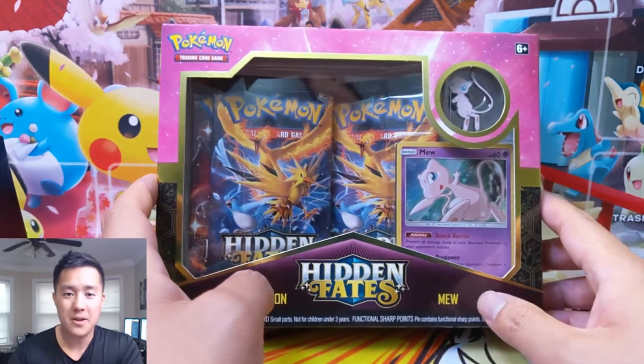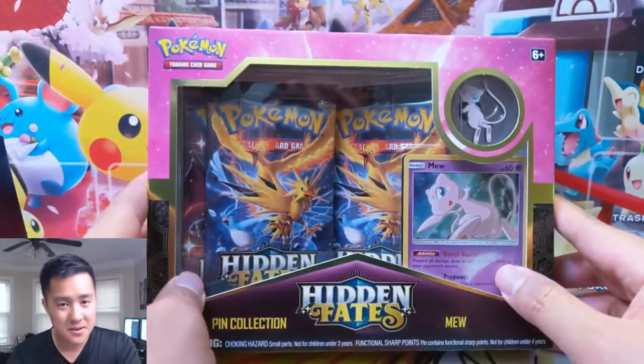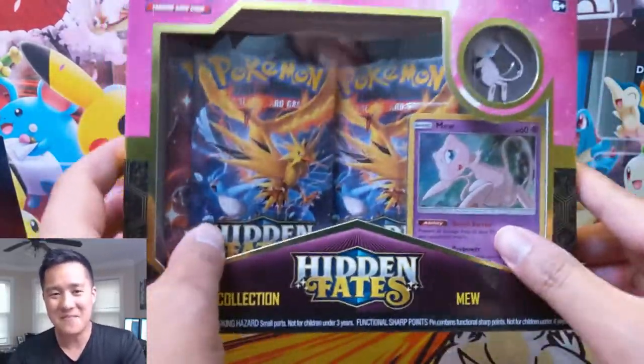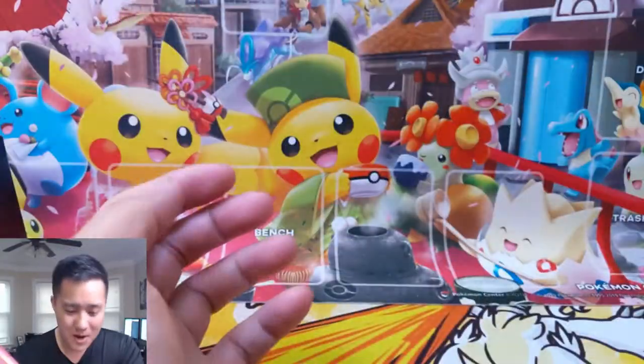What is up, I'm Oana Turtle, and this is your home for curse coverage — Parks and Rec, anyone? We've got another box of Hidden Fates to see if we can finally pull a shiny GX.